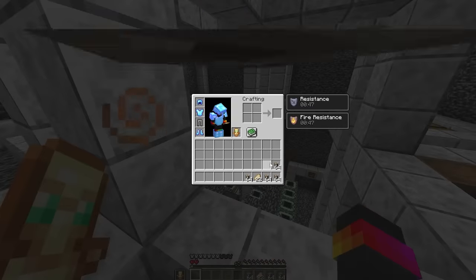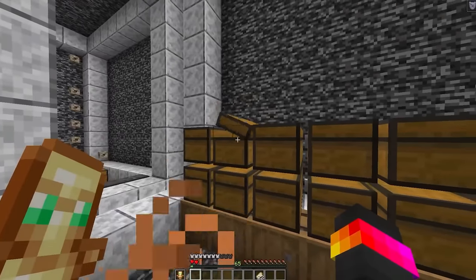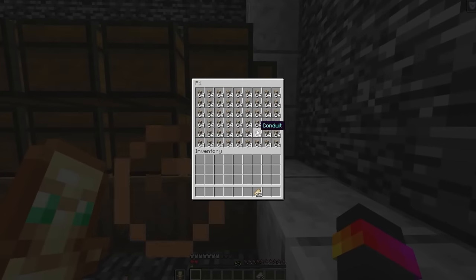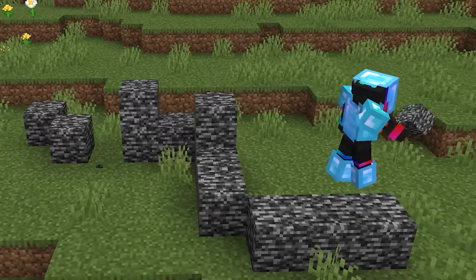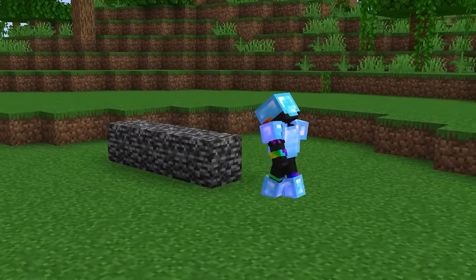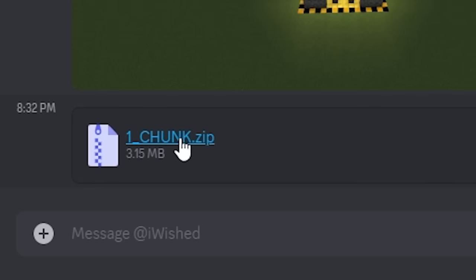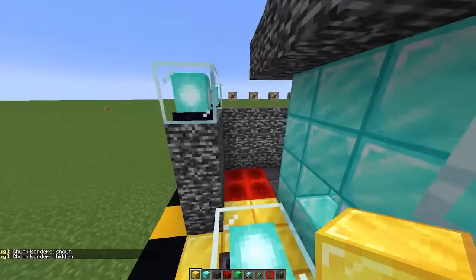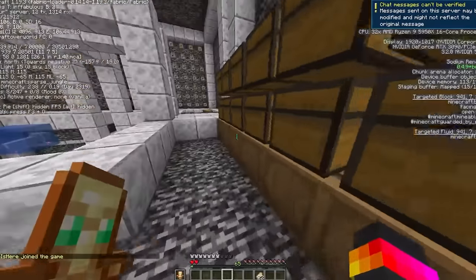I'm pretty sure we now have every item we ever need: gold, bedrock, barriers, stacks of ender pearls, beacons and conduits. However, instead of just abusing these items, I wanted to recreate my brother's creative world on Lifesteal. I told him what blocks to use and 30 minutes later — oh my god, this is beautiful! There are barriers in it!